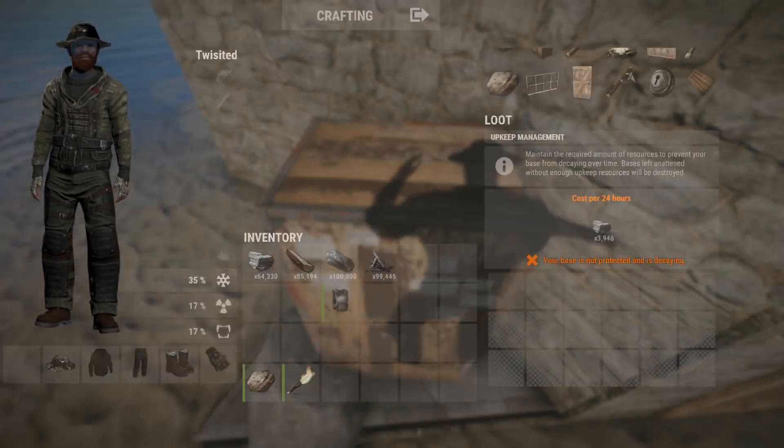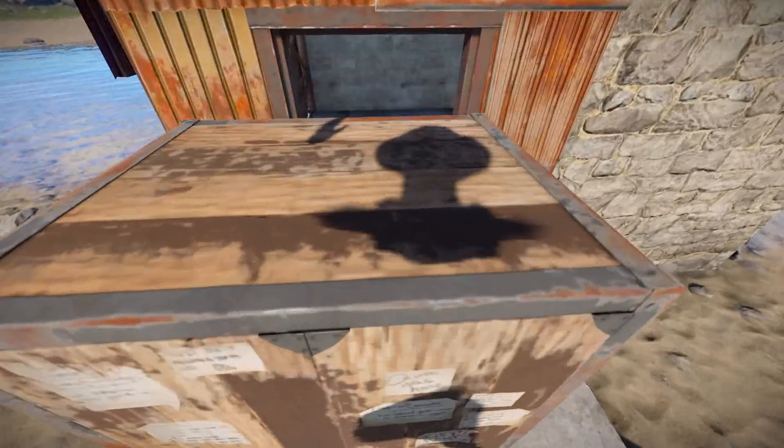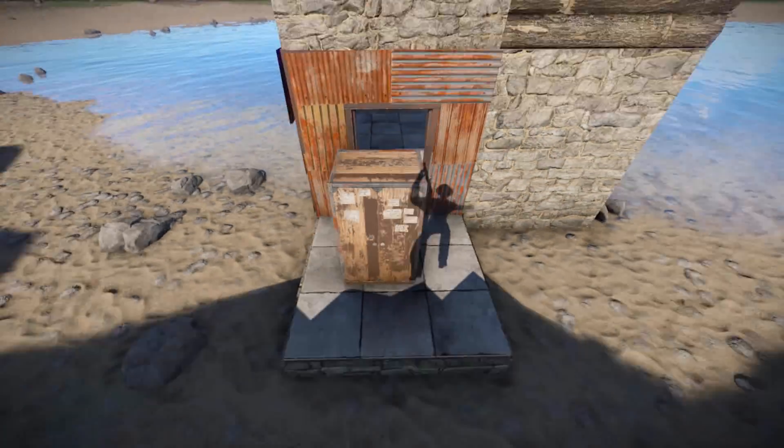That honeycombed base costs 3,946 stone every 24 hours. And this last one is a base I've put together using different materials — stone, wood, and metal. As you can see, it accumulates all three resources to keep it going and not decaying.